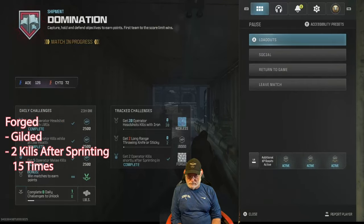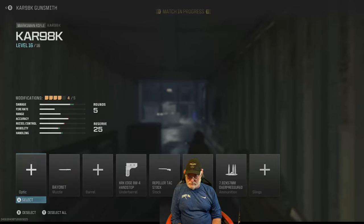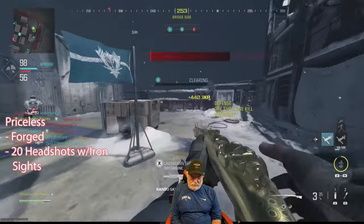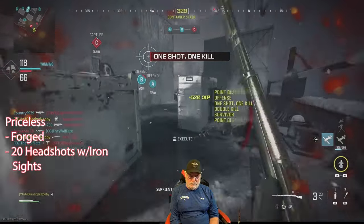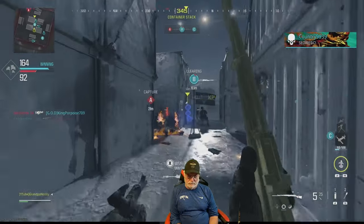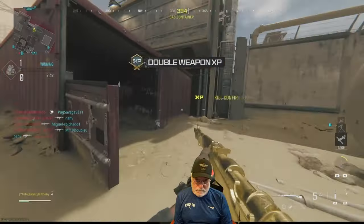Now we've got to go to Priceless — 20 iron sight headshots, that's all that separates us from the priceless camo and Interstellar. I've taken the jack glassless optic off. Take time, line it up, get your headshot. Let's put the muzzle right to that guy's ear. There's another headshot, and another. I run into the little cubby hole there. Aimed a little too low on that one — I think we only need a few more.